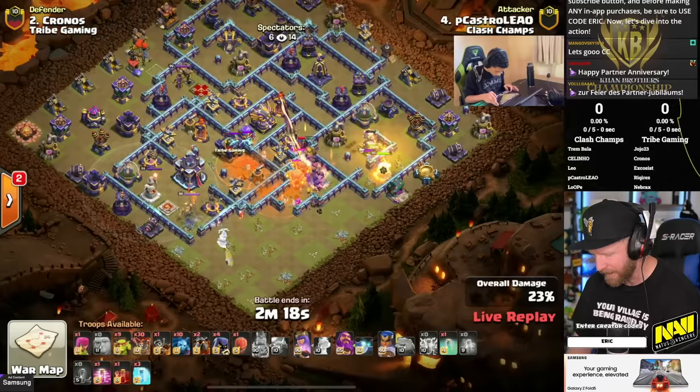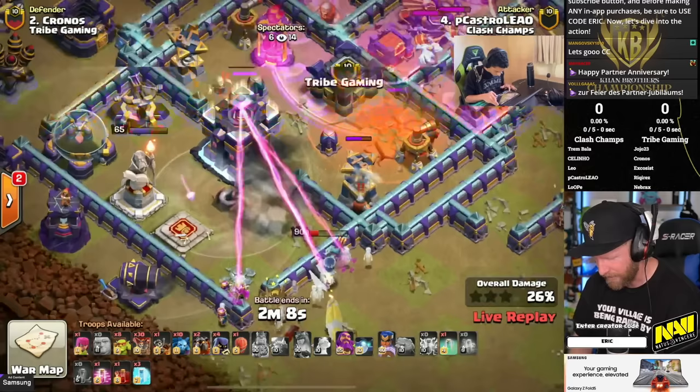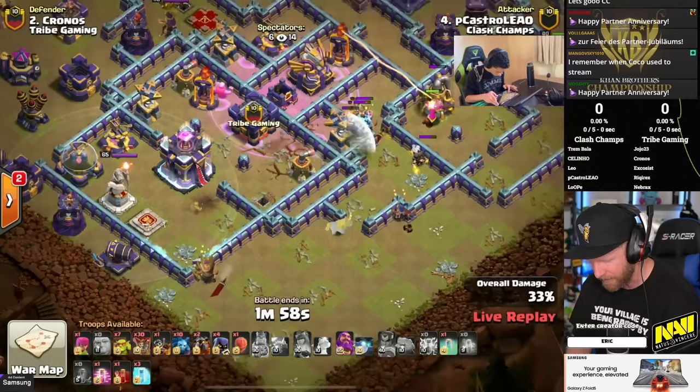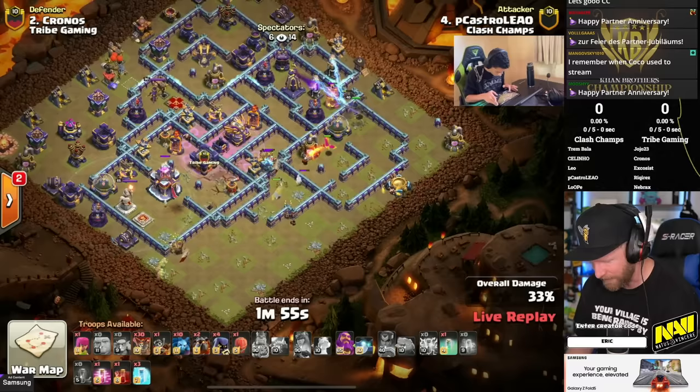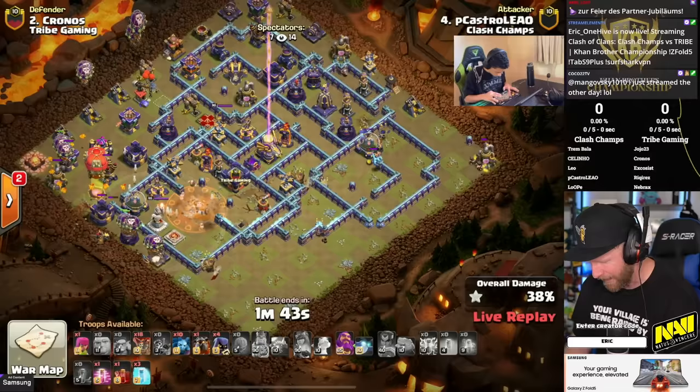He's got the sneaky goblin he's getting ready to send towards the town hall, but he's using the queen to remove all the collectors and storage in that area of the base so we can have a path for the goblins to go in. We test one, trigger the traps — got most of them. A giant bomb and tornado trap went off. He tests again but doesn't find any additional traps.